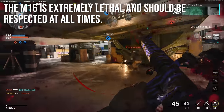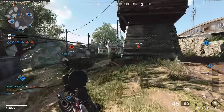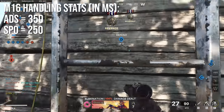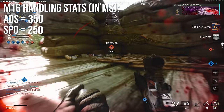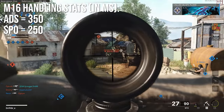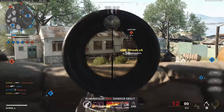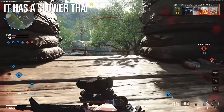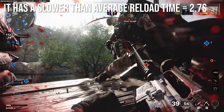If you're going to challenge an M16 user, you need to be very serious about how you do it. When it comes to handling stats, like most of the tactical rifles, it's a little bit slower. It'll aim down sights in 350 milliseconds, which is a lot slower than SMGs and a little bit slower than most assault rifles, yet still snappier than the LMGs. Sprint out time is 250 milliseconds, which is kind of the overall standard for this game for anything except super heavy weapons. The M16 does have a slower than average reload time of 2.7 seconds — not tremendously slow, but a little bit slower than average.